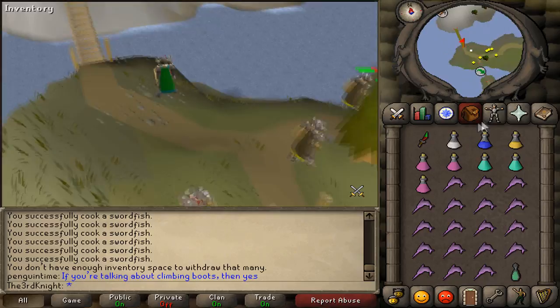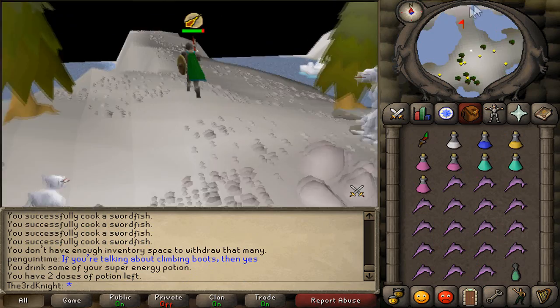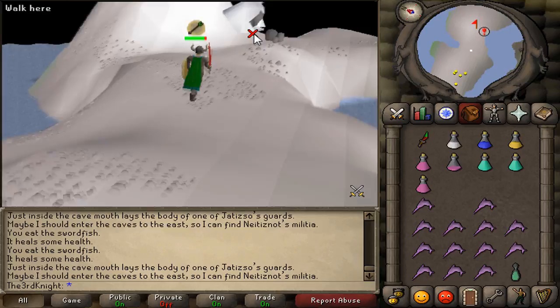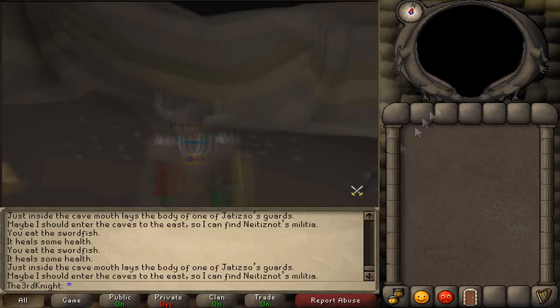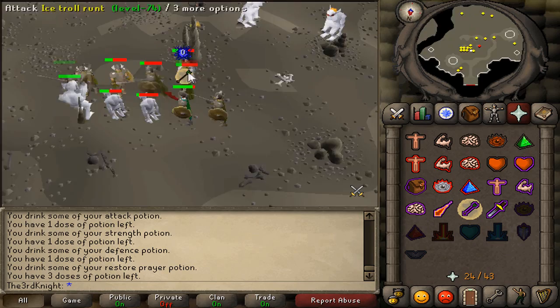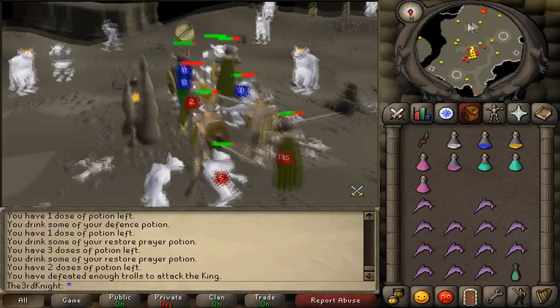Once you've got all of that, head north and go over the bridges including the bridge you helped repair. You'll come to a snowy island and you need to head all the way east — there'll be a bunch of different caves, but the only one you can enter is the cave to the far east. Head down that cave. Once inside, you'll see a cutscene, and after that you're going to have to kill 10 trolls before you can face the troll king. You can request supplies from Bork, such as tuna, 4 strength potions, and 2 prayer potions. Try to fight only one troll at a time to reduce damage, and use protection prayers if you can.